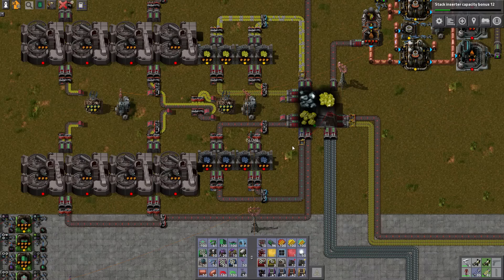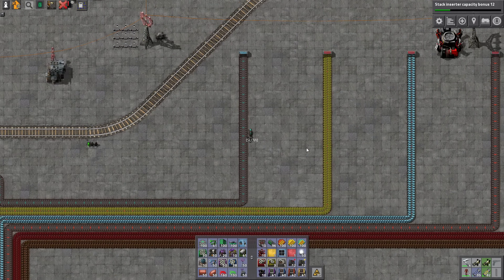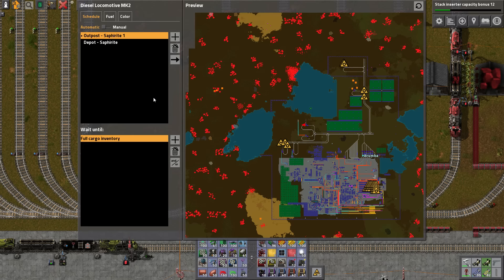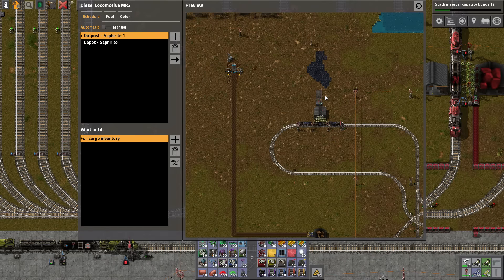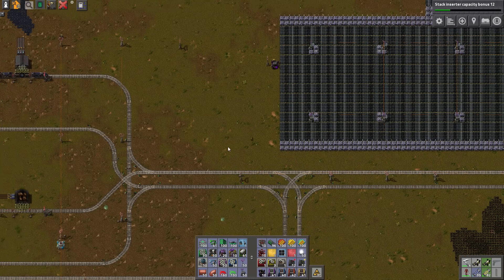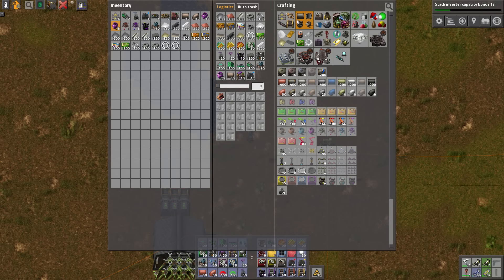Up here, it looks like we have run out of... Saffirites? How's that possible? That's rather confusing. Let's search for the Saffirite outpost and view the locomotive. It appears I've just dismantled that base at some point, probably because I had a massive, absolutely ridiculous stockpile of this stuff and decided I didn't really need it anymore. Turns out, yes, yes I do, actually.